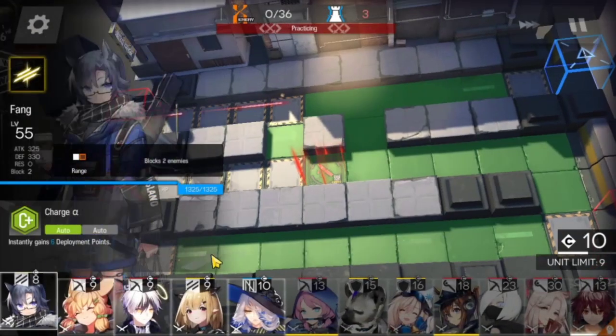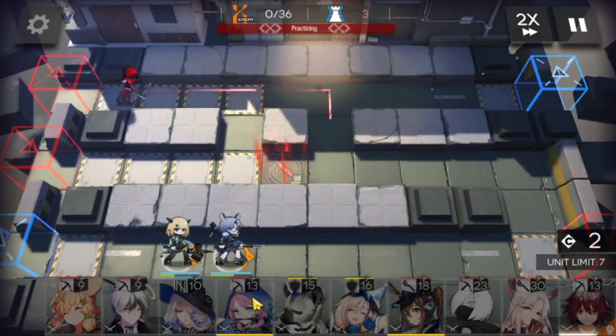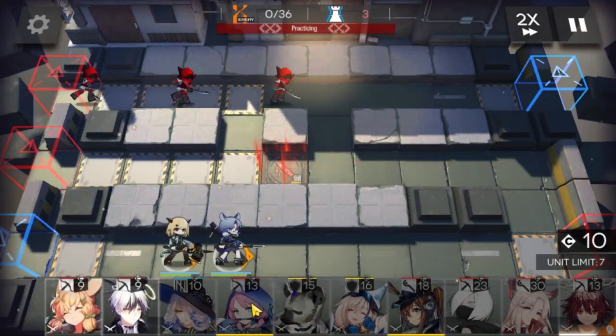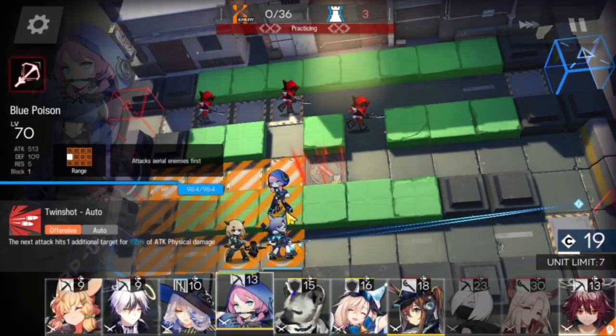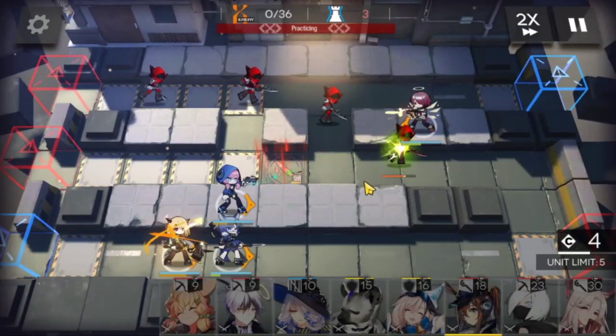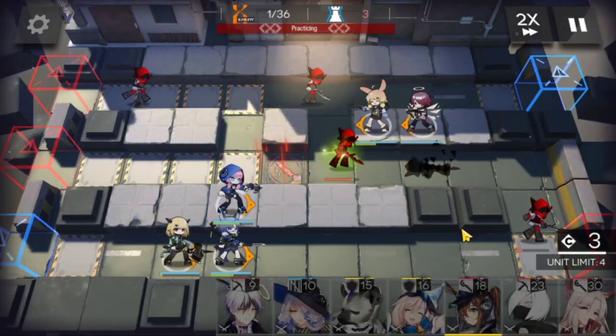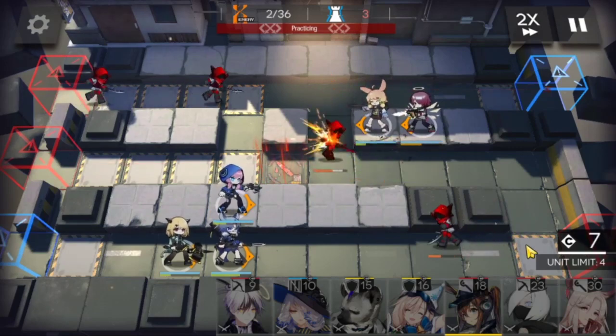Okay, here we go. We're going to deploy Fang and Vanilla back to back on the bottom lane. Next up we're going to need a strong sniper above Fang — we're going to go for Blue Poison. We're going to pop Vanilla. We're going to get our other strong sniper on the top right side facing left, then bring in Kroos to double up with Exia.